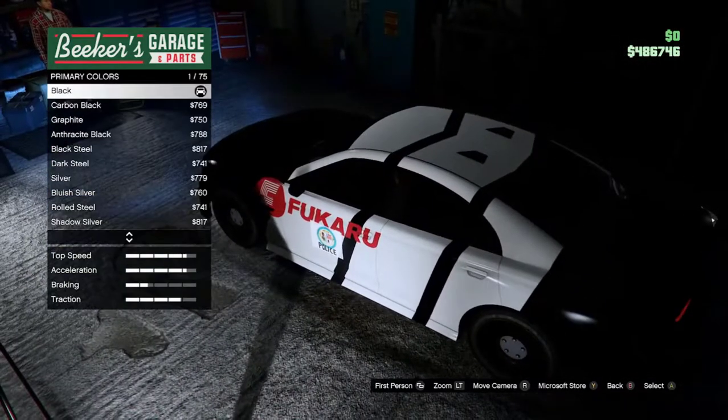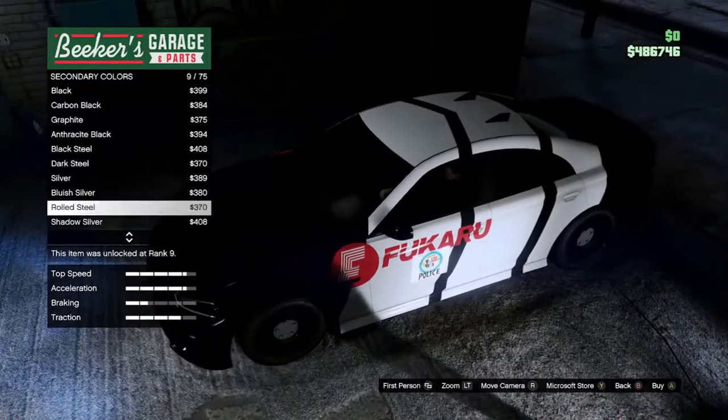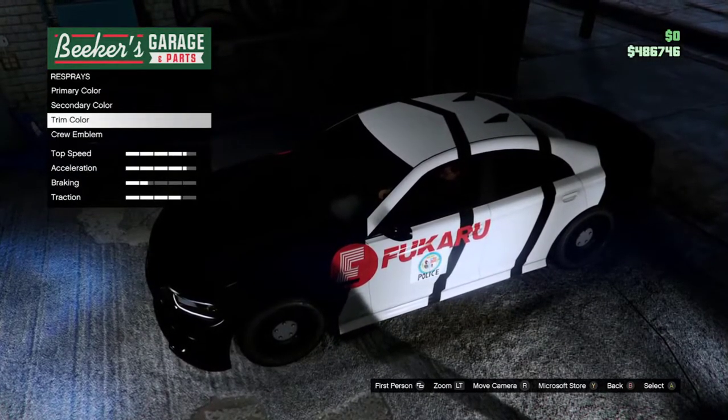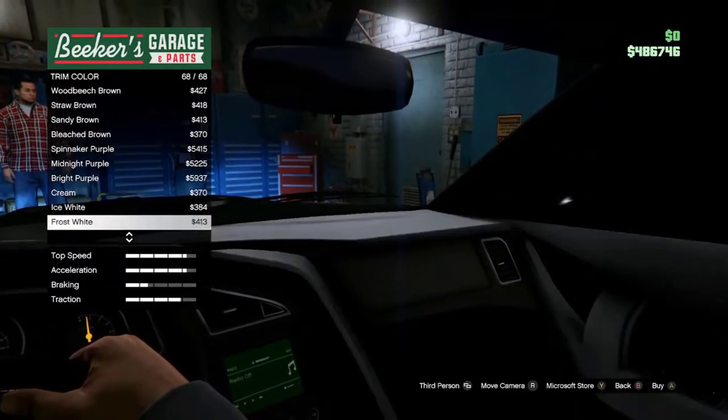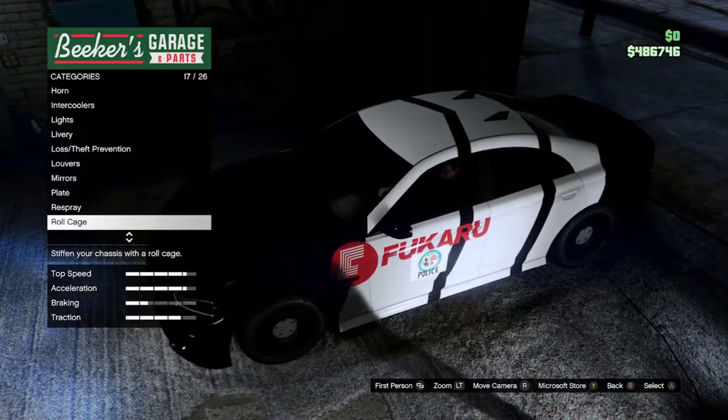Primary color — black. Secondary color — it doesn't really show, so whatever you feel like you want that to be. Trim affects the interior, whatever you want that to be. I just chose black.